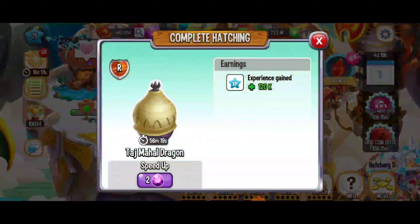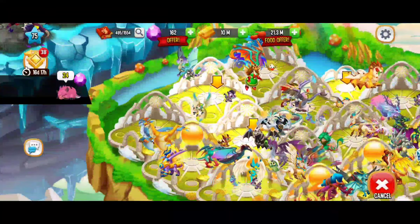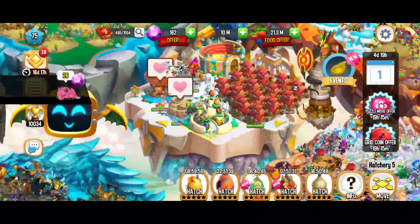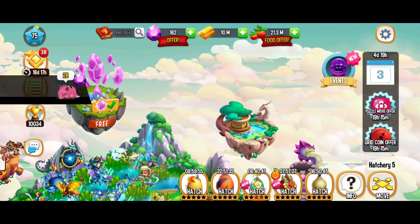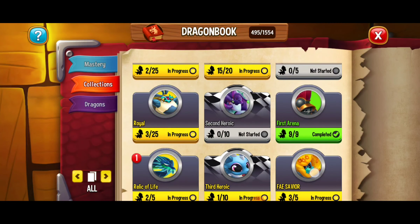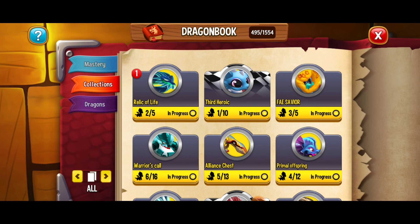The Taj Mahal dragon is going to be ready in about an hour — we're going to fast forward that just a little bit and place that dragon. Next up, we've got those dragons that are done breeding. I've been breeding the Primal and Electric dragon and I'm actually working on some collections, which is another great way to get gems. The collection I'm working on right now is with the primal dragons.